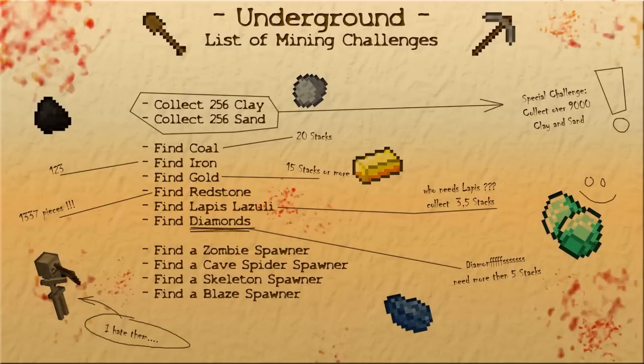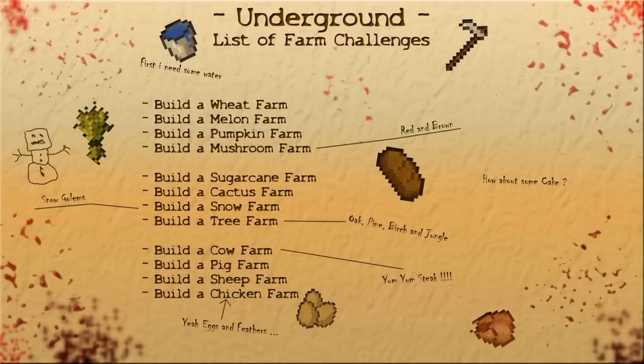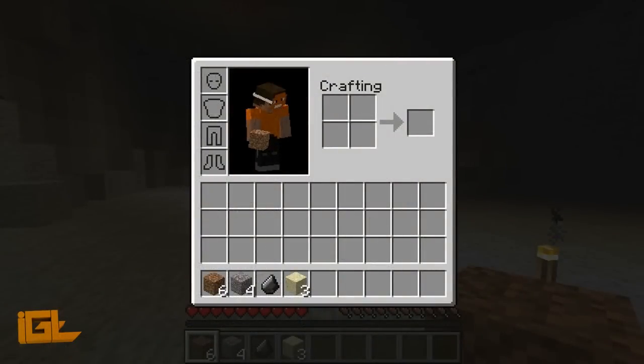Collect 256 clay, 256 sand, 256 of another resource — that's like four stacks. Find a blaze spawner, find a skeleton spawner. Farm challenges include: wheat, melon, pumpkin, mushroom, sugar cane, cactus, snow, tree, cow, pig, sheep, and chicken farms. Also kill five zombies with your fists and punch a zombie into lava.